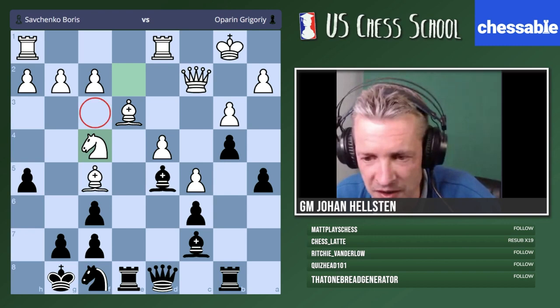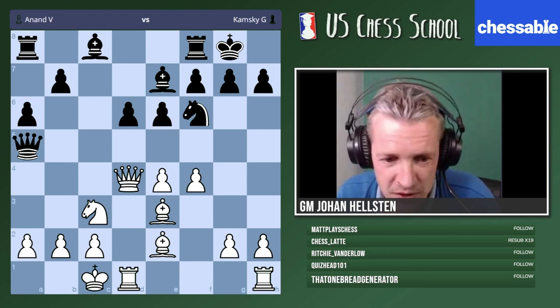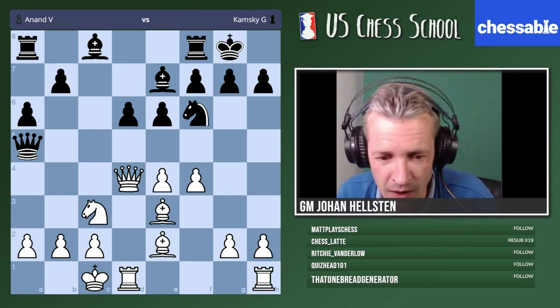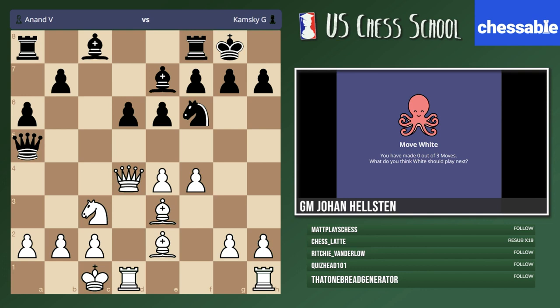This is mainly about exchanges in general: try to keep our active pieces — I call this 'active exchanges' in my book. Today's topic is a different one, and now we are done with the warm-up. One last example: we're traveling back to the 1990s. Anand and Kamski — Kamski has just played queen a5, which was not a good decision. Let me know how you would continue with the white pieces — one minute.